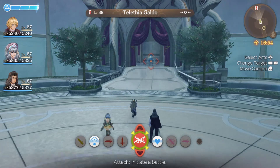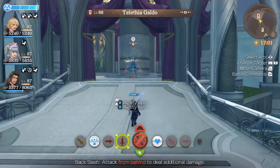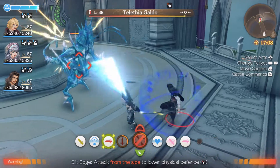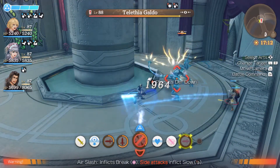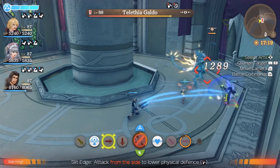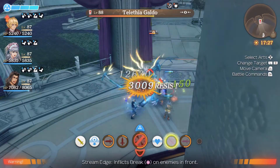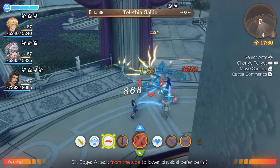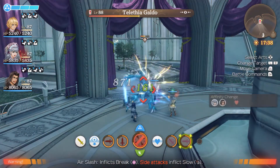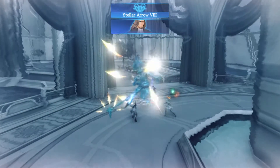Now we're done. On to target number two - I would want to say our hero prize, but kind of a downgrade from Galvin if that was even possible. This is a Telethia Galdo, and I'm just going to say right now, this guy is not impressive at all. You know the enemies we fought in a massive group? That was kind of a challenge - we had a lot of attacks going in, we actually fell once or twice. This guy is basically just one of those, without the numbers advantage, without the gang mentality advantage. He doesn't even have the cosmetic hide advantage that Galvin had.